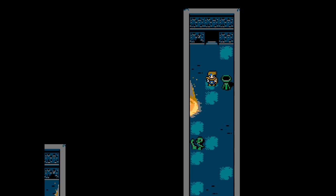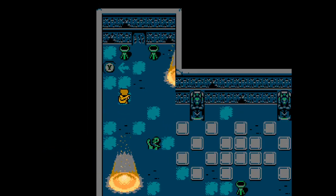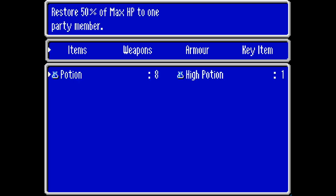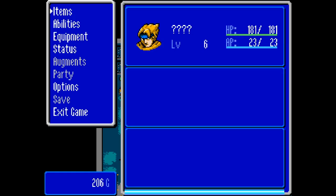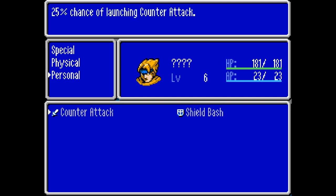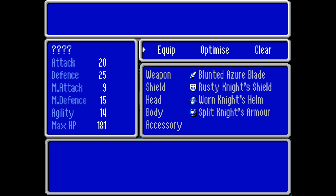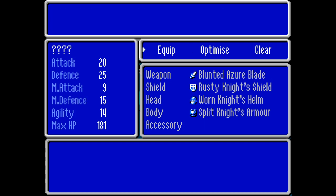Where are we now? It looks like we're in some kind of tunnel or dungeon system where all the sand traps come down. Okay, so there are my items — a potion does 50% max HP to one party member. No weapons, no armor, no key items. I've got one ability: Sharp. And I have a 25% chance of launching a counter-attack — so that's basically why I was counter-attacking. And there's a shield bash as well. That's cool.